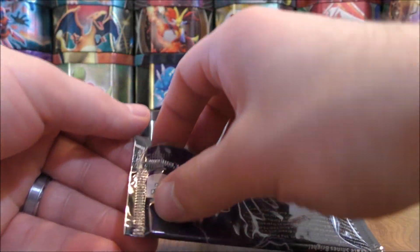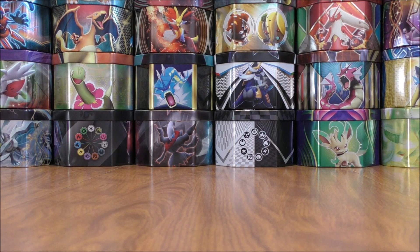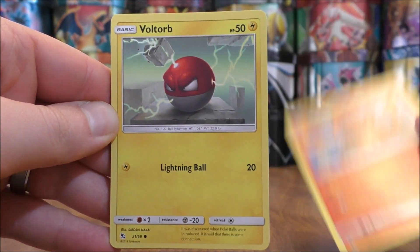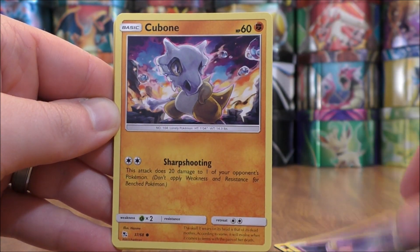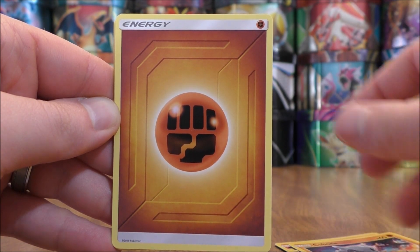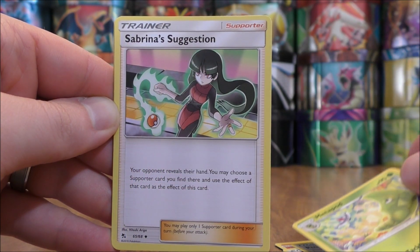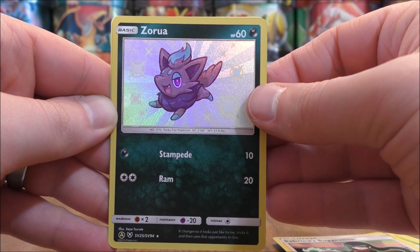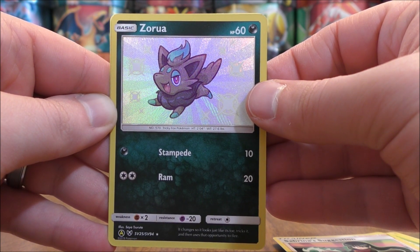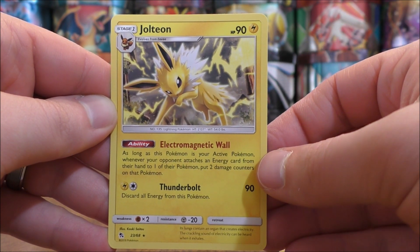Another shiny Mewtwo pack. Just the one version of the code card, which is actually better for openings like this. Second pack starts with Charmander, Voltorb, Koffing, Ekans, Cubone, Fighting type energy, Pokémon Center Lady, Metapod, Sabrina's Suggestion. Reverse holo of a Zorua — there we go, this is a shiny vault subset card. This card originally from Shining Legends — cool looking Zorua. And the final card would be a Jolteon — my favorite Eevee evolution.